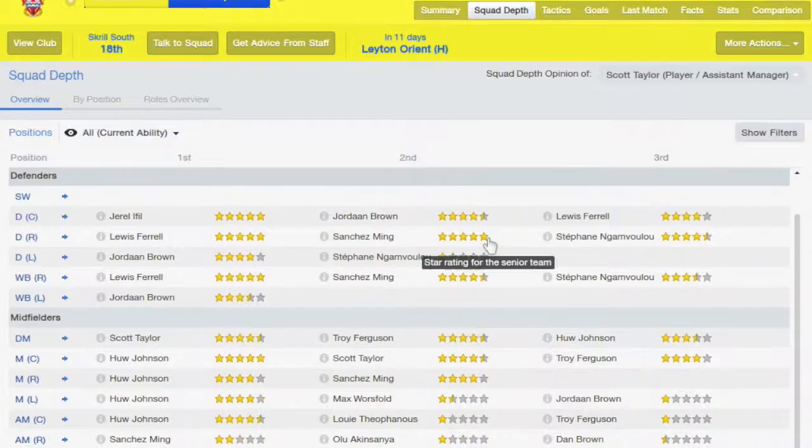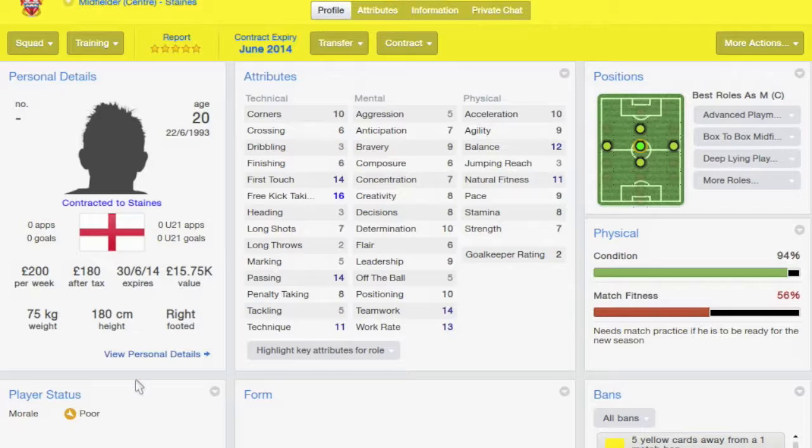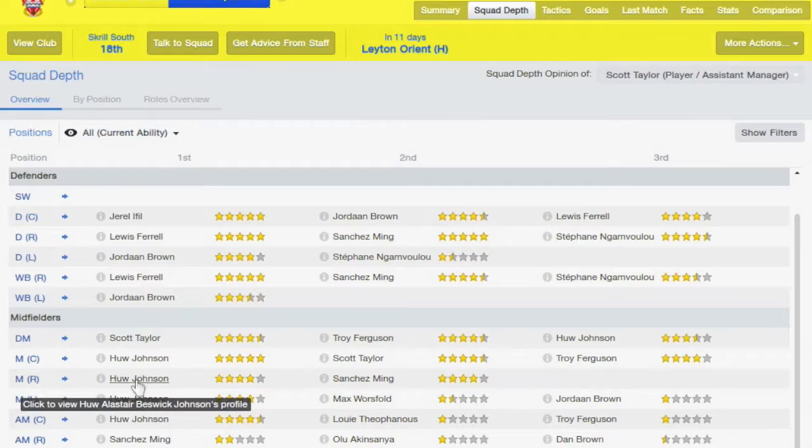Finance is quite important in this division. I want to look at the depth — centre-back, I've got one good centre-back. Jordan Brown's my left-back so I can't really consider him there, and Lewis Farrell's my other full-back, so I need to get strength and depth in centre-back. Scott Taylor, my assistant manager, is one of my key players — fantastic. Turn in midfield looks locked up. Would like more depth on the wing — it doesn't look too great there at all. But Hugh Johnson — he is a top player. Look at those stats: passing 14, good work-rate. His strength and pace aren't great but you need physical attributes in these lower divisions.